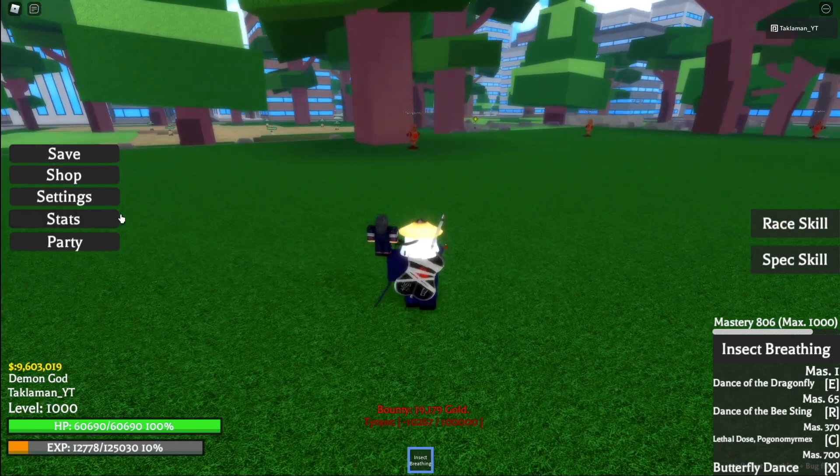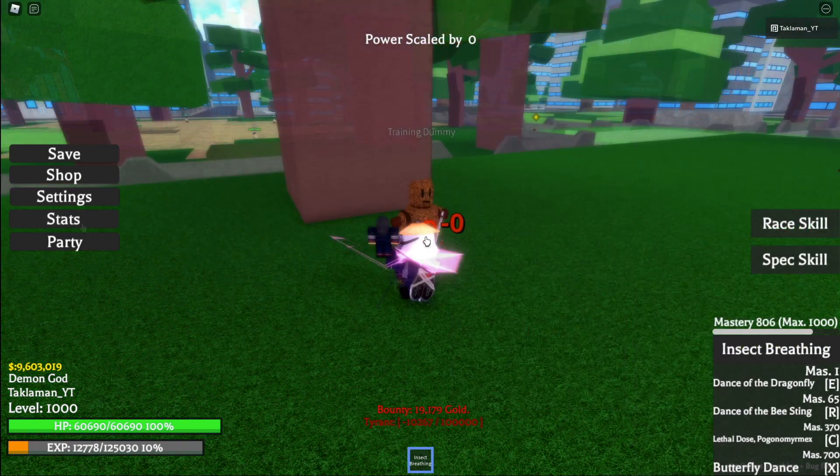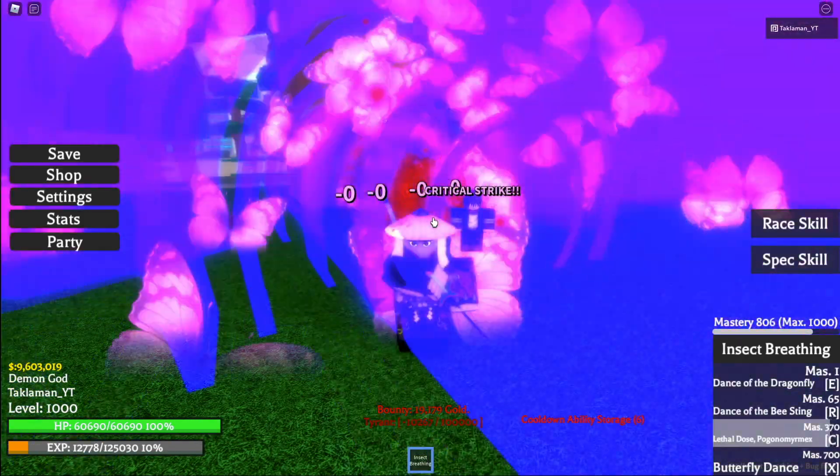And if you want to do zero damage, this is all you do — set it to zero, bam. And look — zero, zero, zero. Same with all your moves too, they're all zero. And then bam, zero.